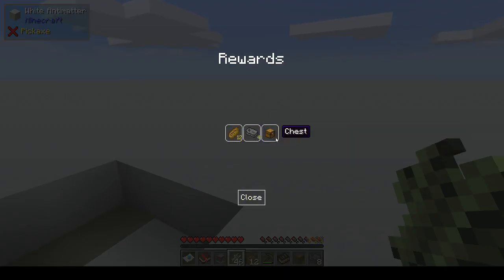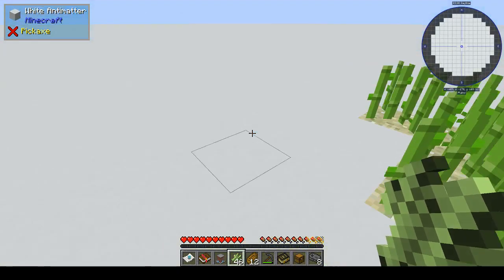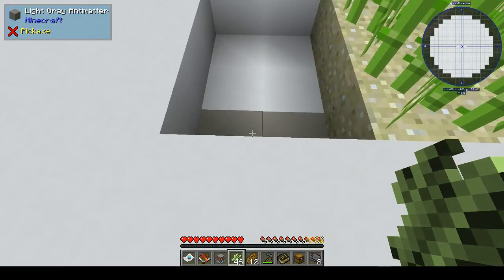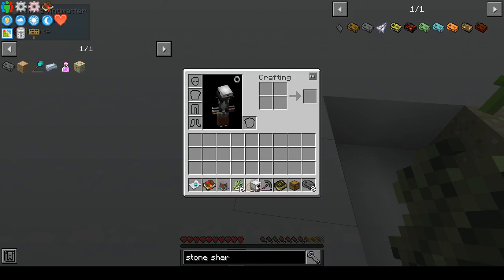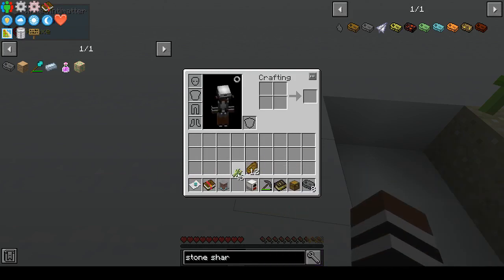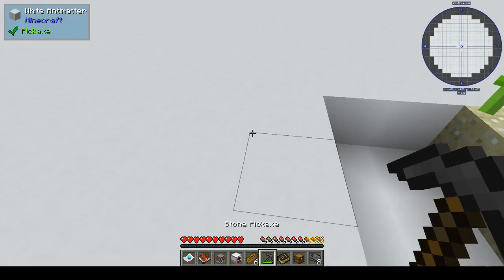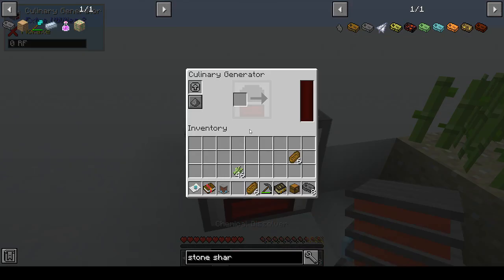We can get some bread, more sharpening kits, and a chest. The next thing is to make 14 sucrose. 'Now that you have a little power, try out your chemistry set and see what potential it has.' We actually do have power. We have a culinary generator and a chemical dissolver, so I'm going to put the culinary generator down and the chemical dissolver on top.